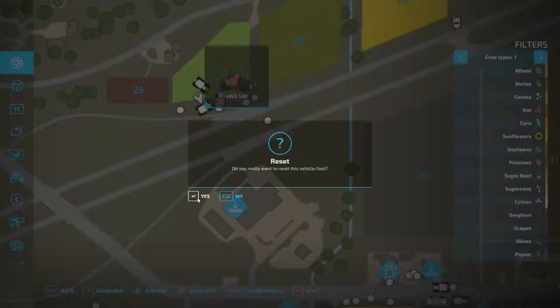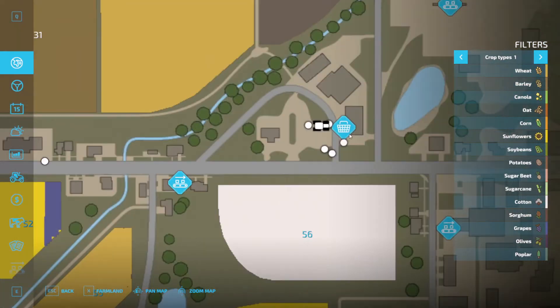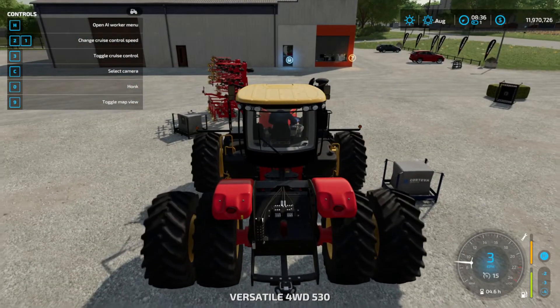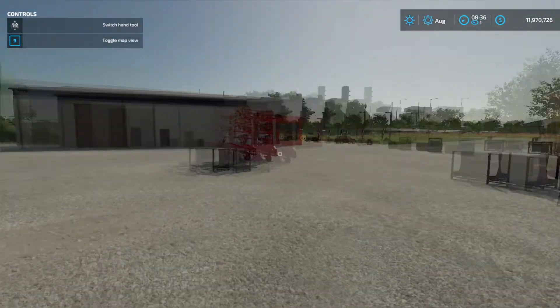All that does is it's going to ask you to reset. Boom, it sends it back to the shop. Now my vehicle is back in the shop. I'm just going to go and click on it, press Space to enter the vehicle, and there you go. Now I'm over here. This is also a good way to teleport across the map or take your vehicles to the shop without having to actually drive there.